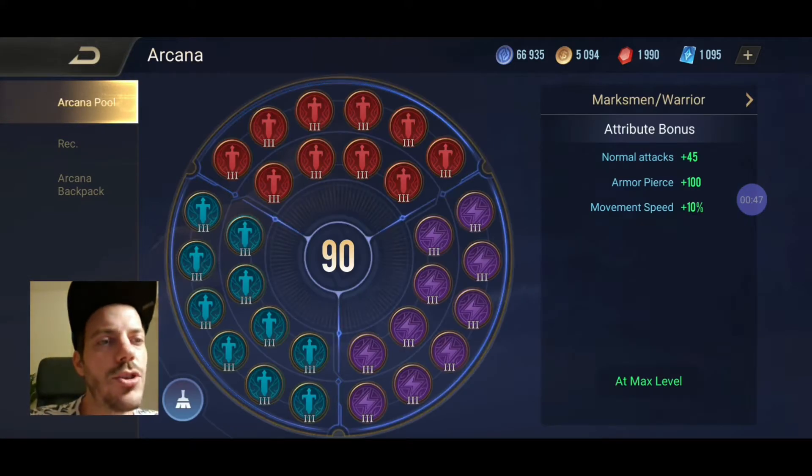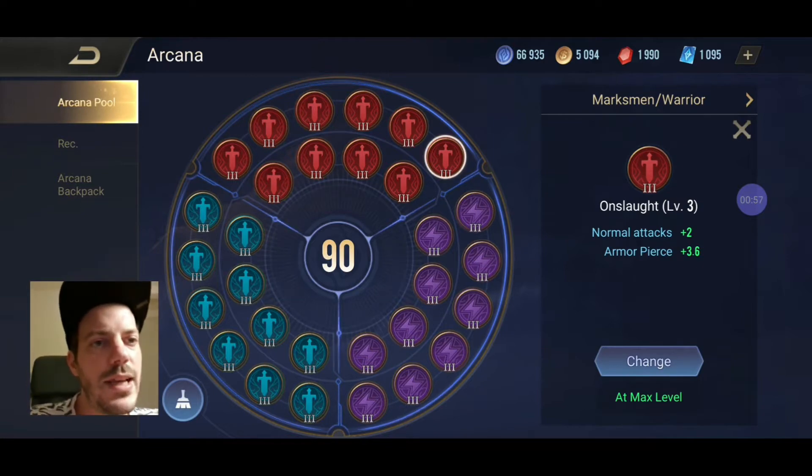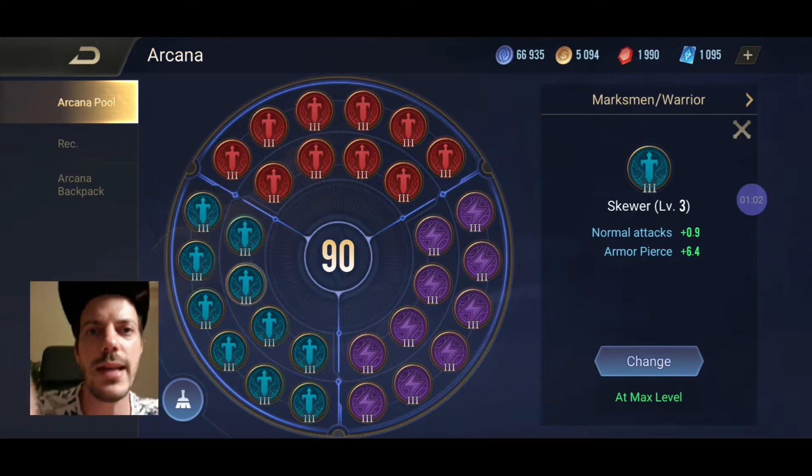Arcana-wise we are going with full damage — normal attacks are increased by 45, armor pierce is increased by 100, and we do get some movement speed increased by 10 percent. That comes from 10 times Onslaught, 10 times Assassinate, and 10 times Skewer — pretty standard.